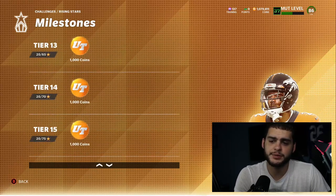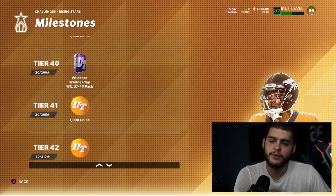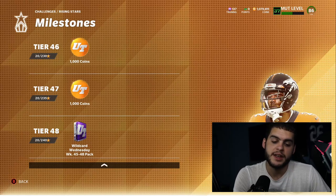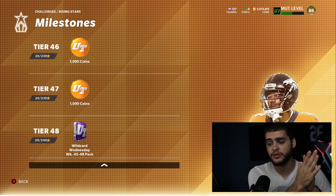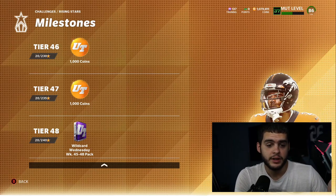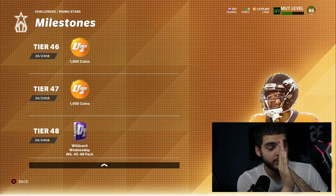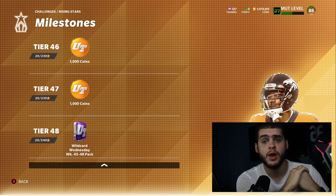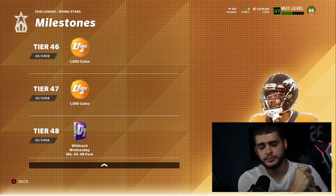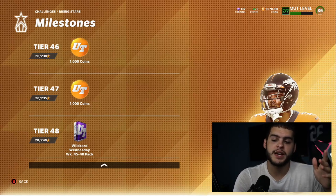Going all the way down to tier 48 — that means they're releasing them all year. Each tier is pretty much a week, so 48 total weeks, and we have 52 weeks in a year. That means only about four weeks will we not be receiving free players, and they didn't even start till a week in. So pretty much, if Madden comes out in August next year, we're getting Wildcard players all the way until the end of July or early August. That's pretty awesome.